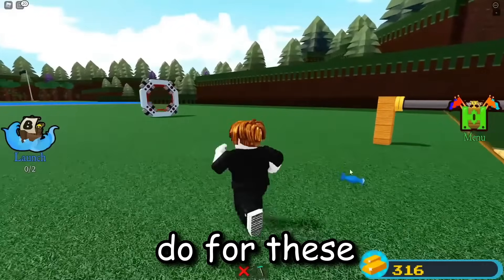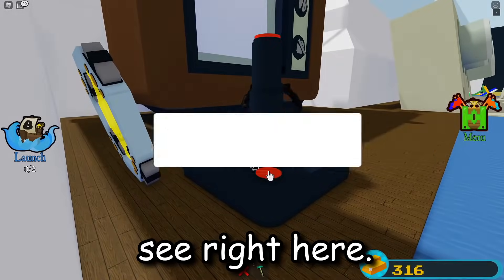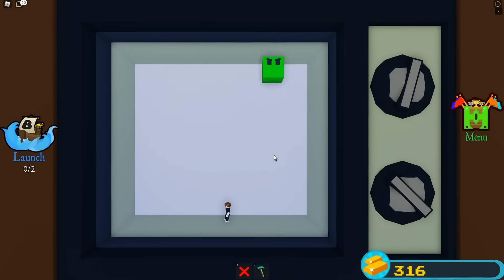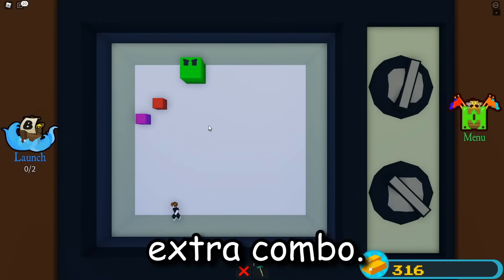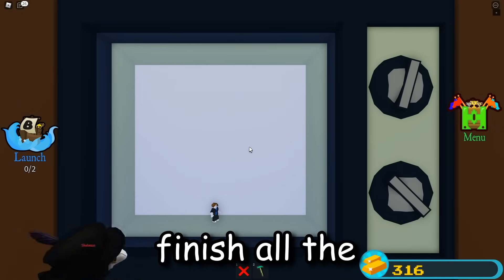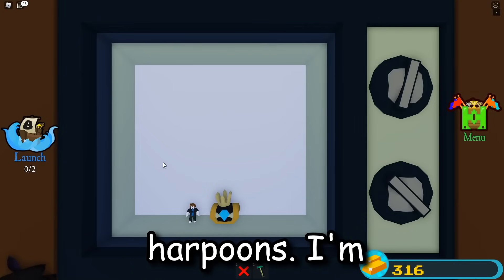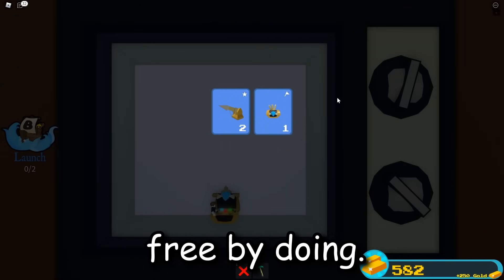To get golden harpoons for free, all you have to do is make your way to the washing machine stage and play the mini-game there. Click the button and it'll teleport you inside. I use the small candy to shrink my character, which gives a slight advantage since a smaller body size makes the boss fight easier — but it's optional. Just dodge the cubes through all three phases. When you finish, a chest drops from the sky. Walk up to it and you'll receive 250 gold and two golden harpoons, completely for free.